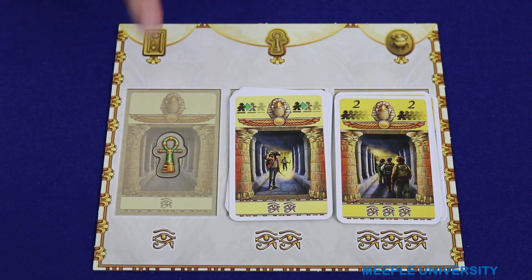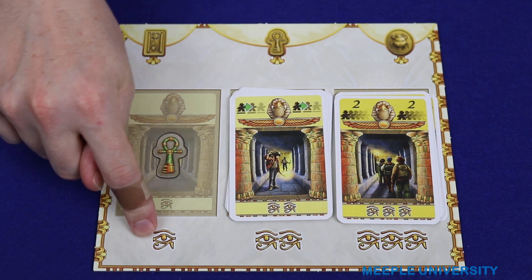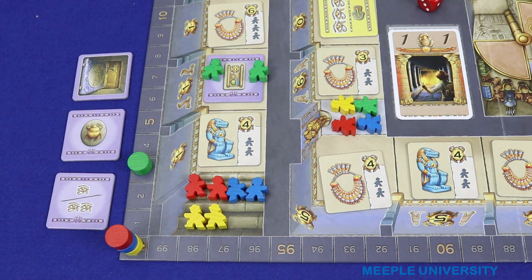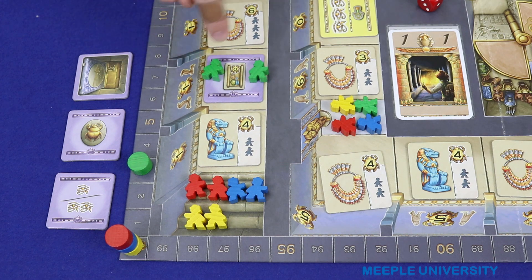Once the final card has been taken from one of these stacks the only option left for that particular number of eyes is to take a key. Next we'll talk about the actions on the temple tiles — remember that these will come out when you take a treasure from a space that shows animal icons, but the adventurers who start there when the tile is placed do not get to take the action.